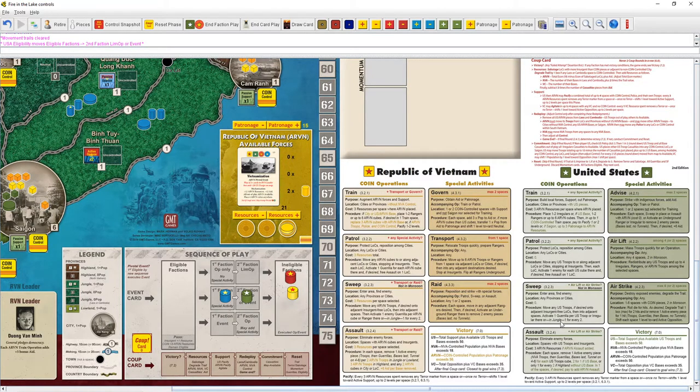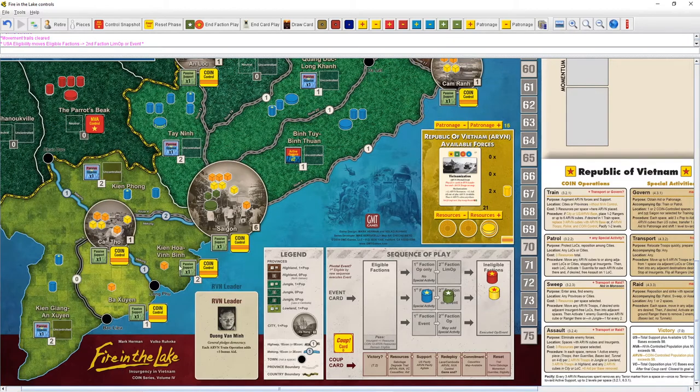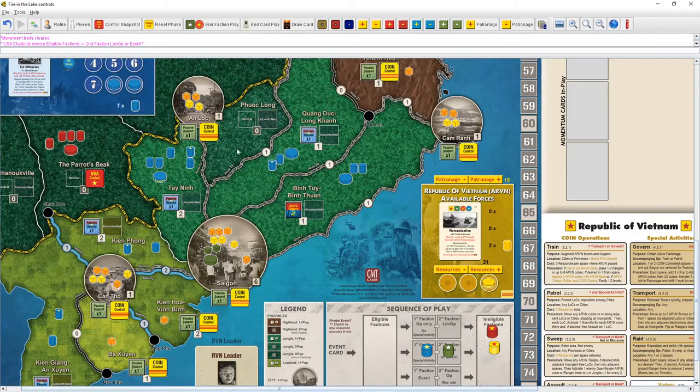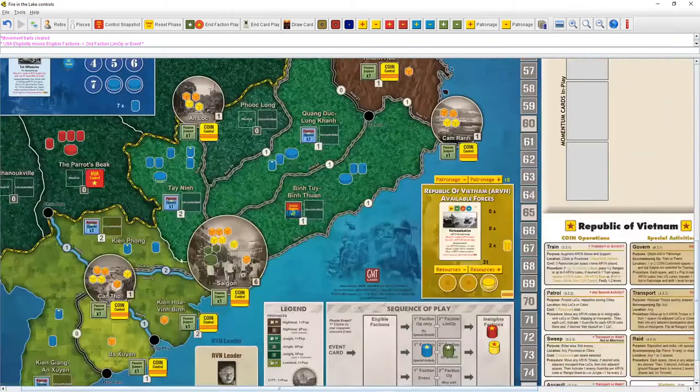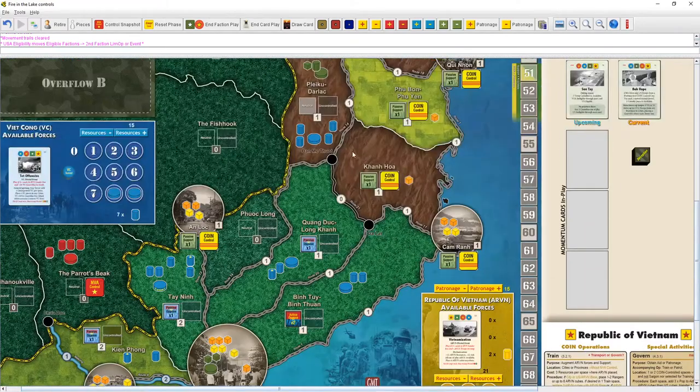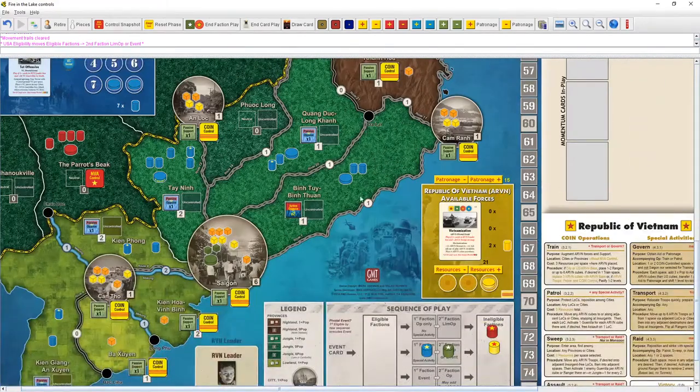Sweeping exposes guerrillas — you activate one guerrilla per US troop or irregular there. In jungle you can only expose one guerrilla for every two troops or irregulars. The lowlands are neutral with no advantages or disadvantages. Jungle is harder terrain and darker in color. There are three terrain types: lowlands, jungles, and mountains. In jungles it's harder to expose the enemy through sweeps.